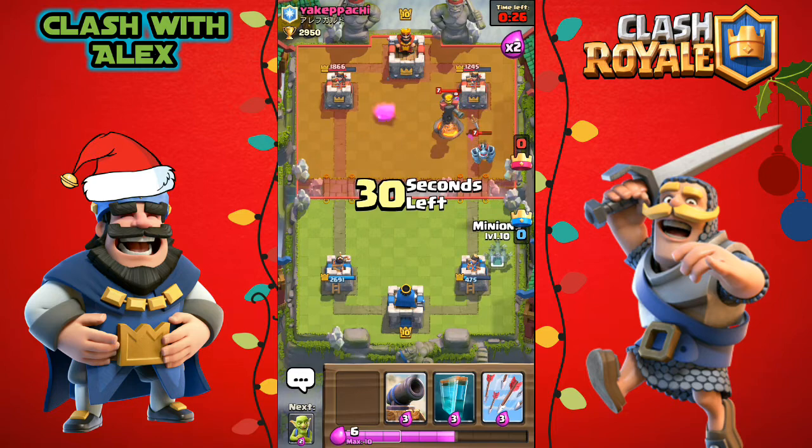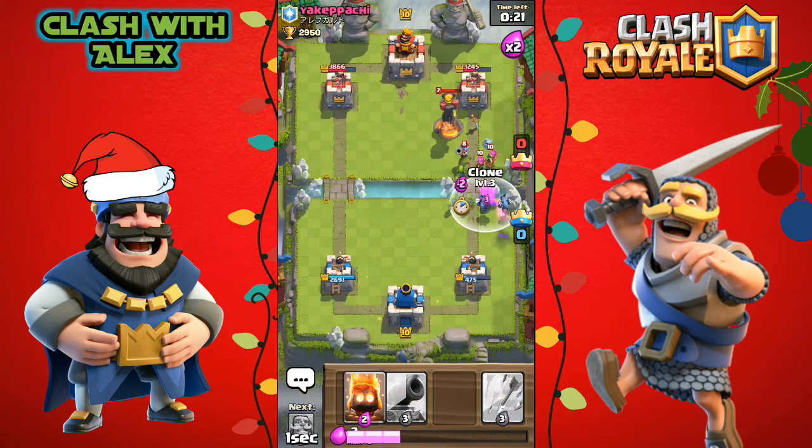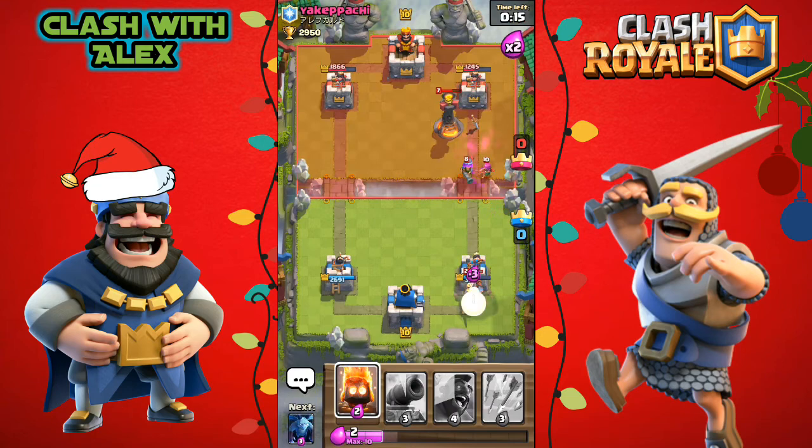He's defending really well against everything we put down, so let's put some minions, goblins, a Clone Spell, and a knight here. Let's put down some fire spirits.